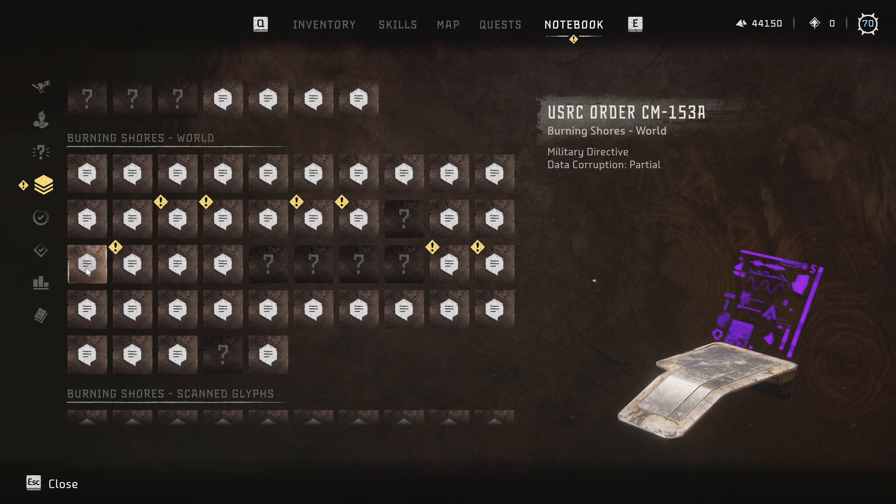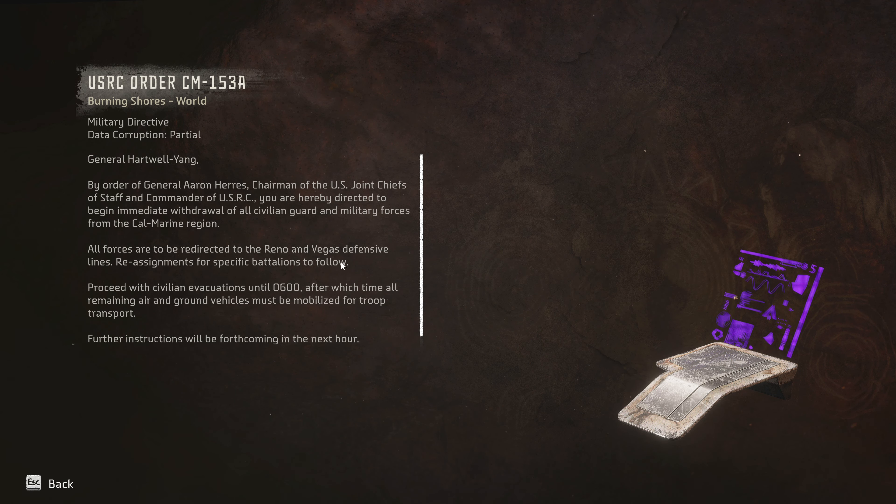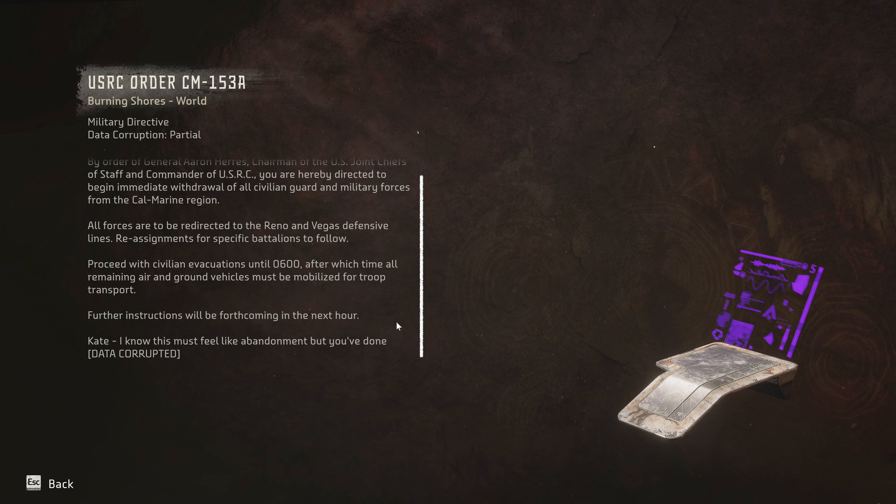URC Order CM-13 153A. General Hartwell Young, by order of General Aaron Harris, Chairman of the US Joint Chiefs of Staff and commander of USRC: You are hereby directed to begin immediate withdrawal of all civilian guard and military forces from the Cal Marine region. All forces are to be redirected to the Reno and Vegas defensive lines. Reassignments for specific battalions to follow. Proceed with civilian evacuation until 0600, after which time all remaining air and ground vehicles must be mobilized for troop transport. Further instructions will be forthcoming in the next hour. Kate, I know this must feel like abandonment, but you've done— Data corrupted.